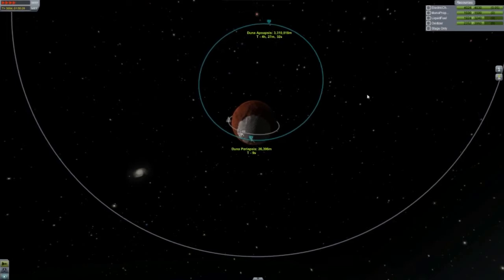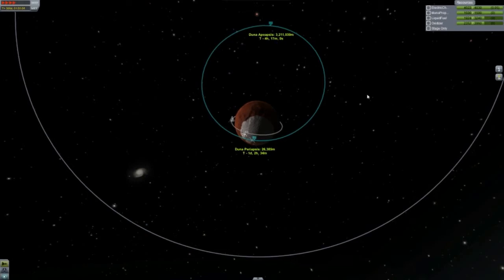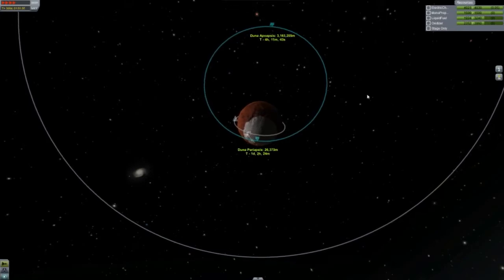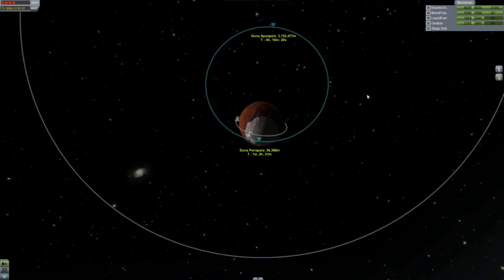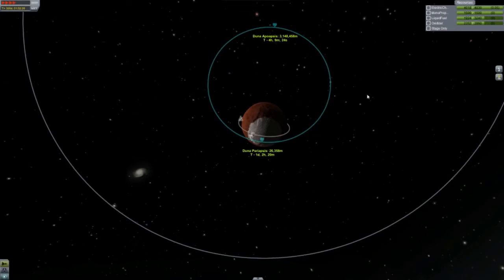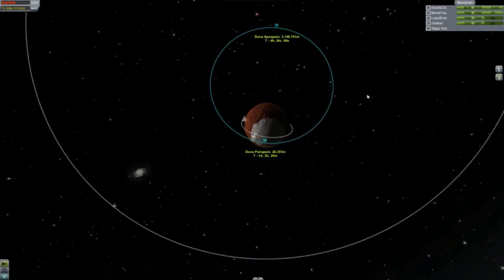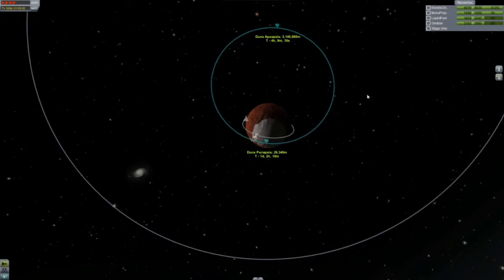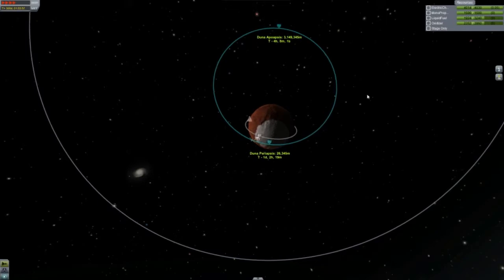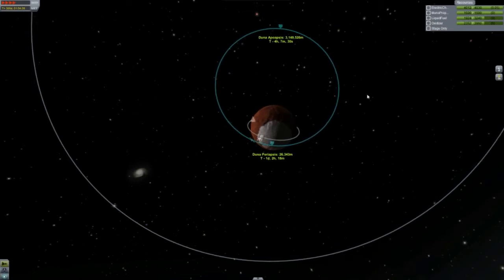I still like the idea of having a space plane on EVE, but I'm thinking it might just be a one-way thing where I leave it on EVE with robotic control and don't plan on getting it back up. Maybe I'll put docking ports on it so that one day I could theoretically attach the space plane to a booster stage and launch it back out. Or make a space plane that comes down and lands, bring it to the water and turn it into a water plane. Maybe I'll just make a boat and drop that on EVE.